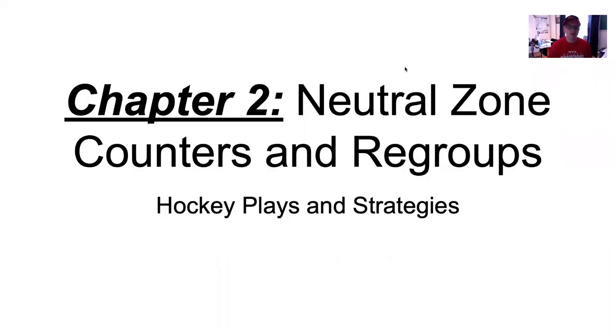Hello, everyone. We're going to go over chapter two, which is neutral zone encounters and regroups. Before we start, I want to explain something. In the last chapter, we went over breakouts, so you need to understand that before going into this because each chapter builds on each other. We apply these concepts on the ice and then in games to ensure success. Before we go in, think about: where's the neutral zone? What does it even mean? What are regroups? What are counters?